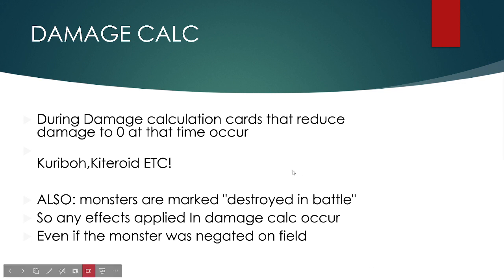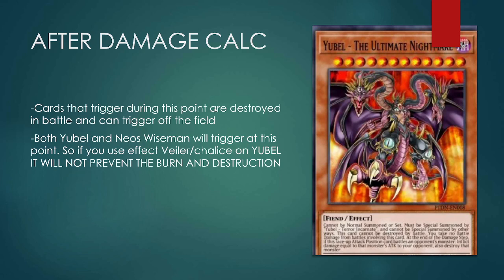After damage calculation, cards that trigger at this point for being destroyed in battle can trigger off the field. Both Neos Ubel and Neos Wiseman will trigger at this point. Using Veil or Chalice on You-bell will not prevent the burn and destruction.